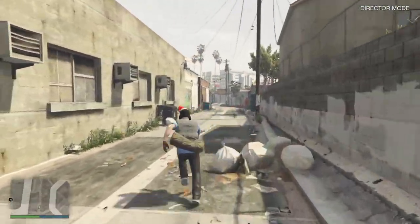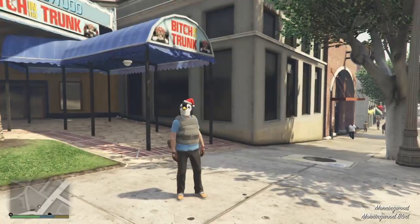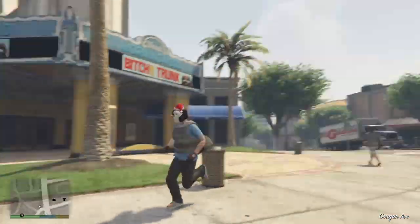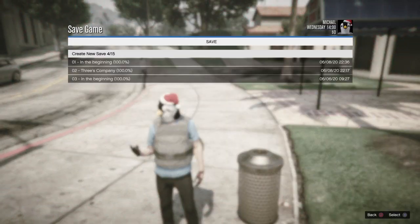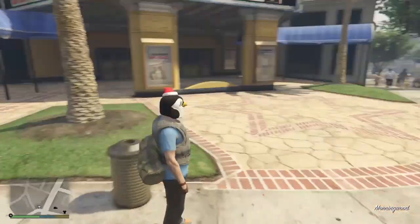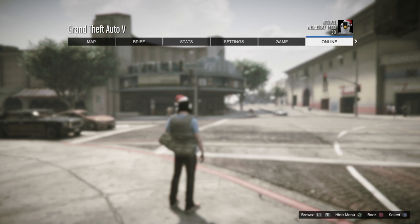Once you've done that, open your interaction menu, go to Quit Director Mode, and you should spawn in Story Mode with the outfit. From there, run around for another 10 to 30 seconds, then pull up your phone and create a quick save. This is for guys whose outfits don't save. If it still doesn't save, I'll show you another trick. A lot of you say the characters still don't stay, but here's another trick coming up.